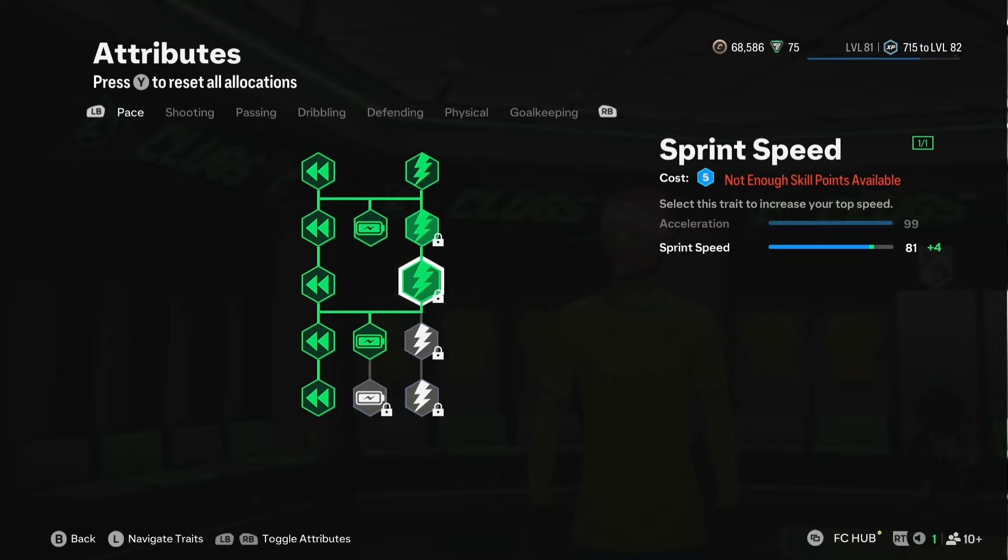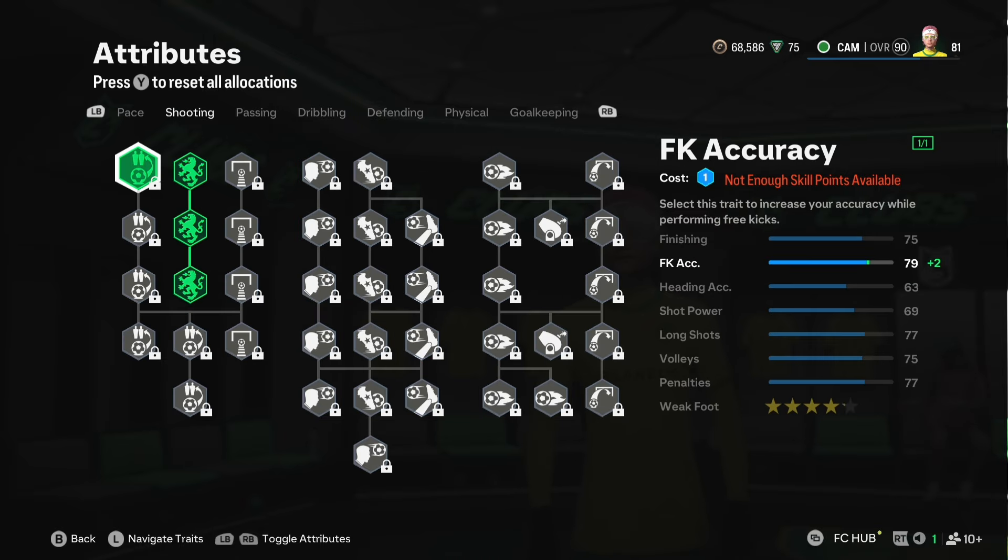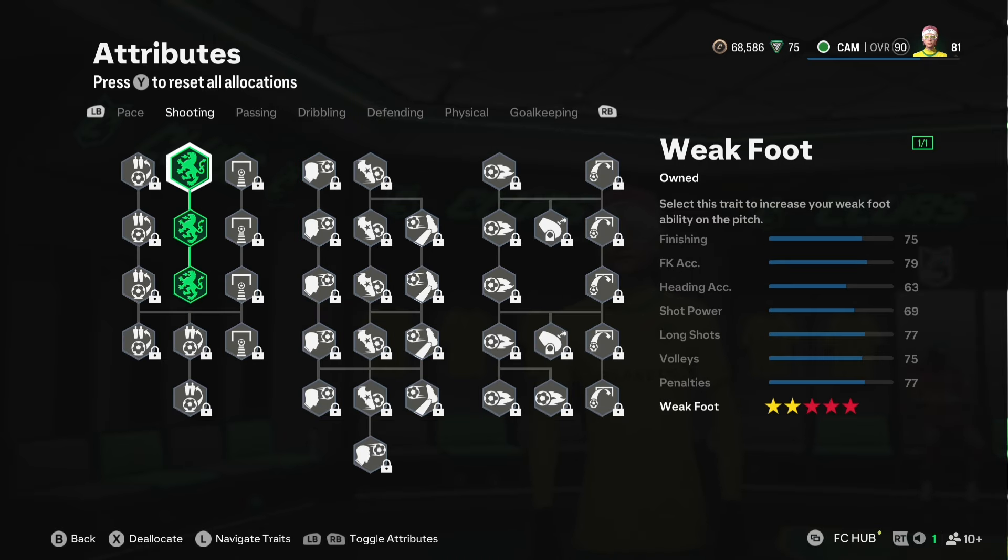81 sprint speed. Now, if you're someone who's going to look for more sprint speed, obviously they take away a bit of acceleration. We do not need that sprint speed for any CAM.